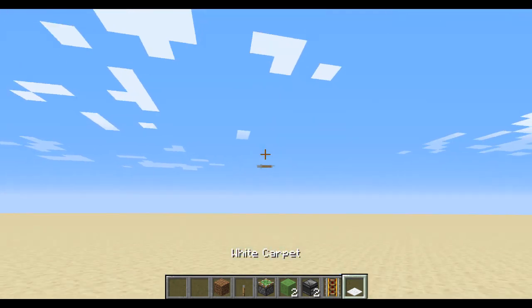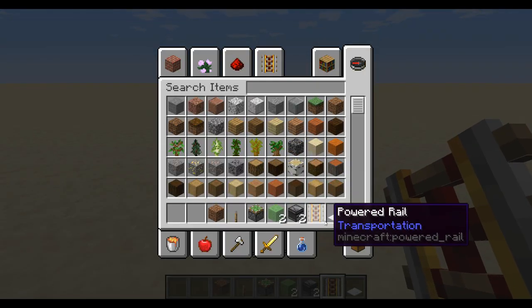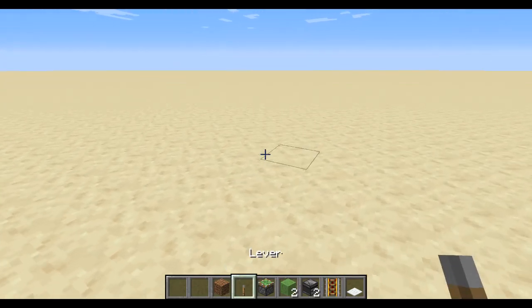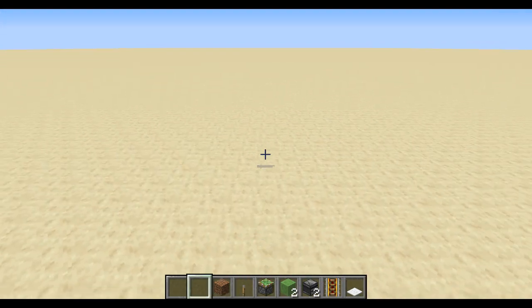The rail on the carpet can be any rail or any colored carpet of your choice. I'm just using those as examples, and I'm just using dirt as an example. You can place these with any type of rail or carpet, as well as swapping the dirt for any other type of block.